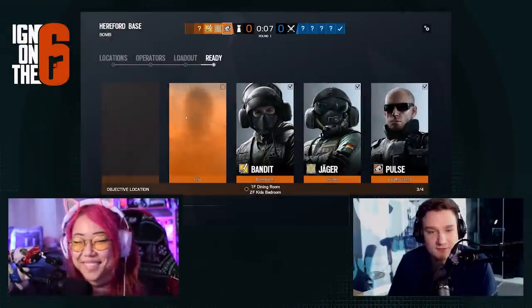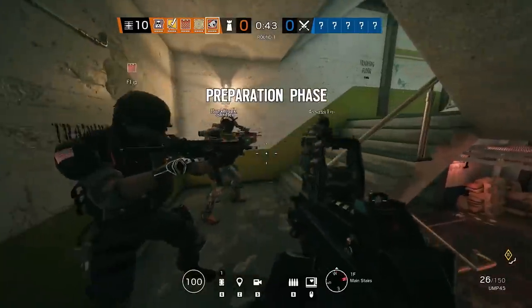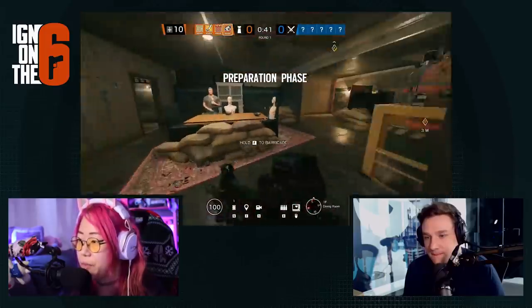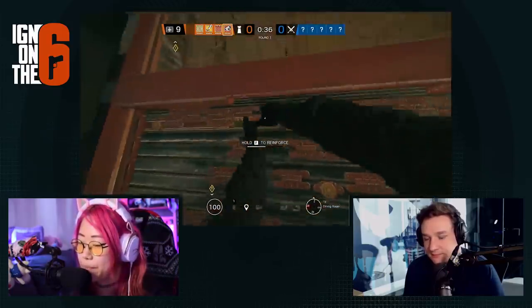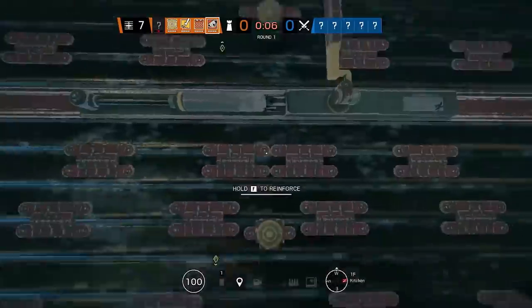All right, so here we go — jumping on Hereford Base. You're locking in Pulse right here. We made sure you had C4, so that's step one. Let's make sure you're on the default cams at the beginning, but you don't have to do it in prep phase, so go ahead and make sure you're just reinforcing. Protect the bomb. This site is perfect for Pulse. Let's have you go downstairs — the most important reinforcements are downstairs. I'm going to reinforce these two back here. Yep, those are the best reinforcements on this site. Looks like none of your teammates are using up right now.